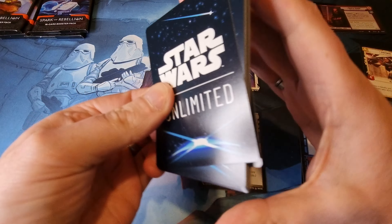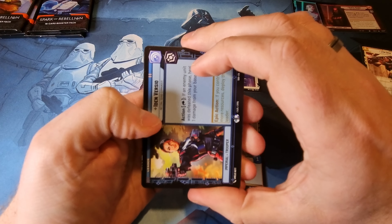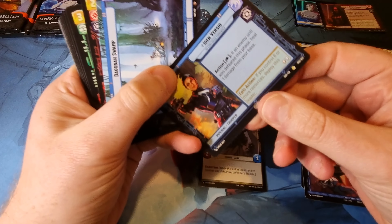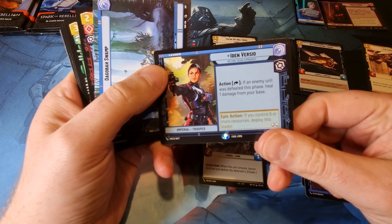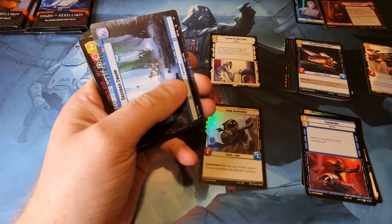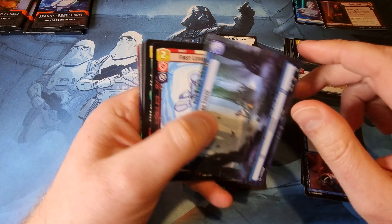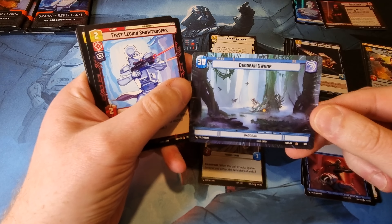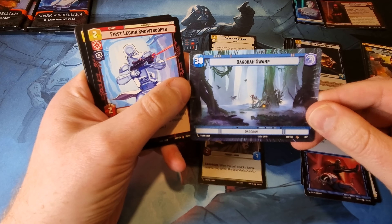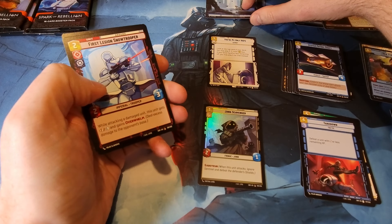Hopefully we'll be able to find a legendary in this. Iden Versio — this is a rare leader, and actually one I didn't have from the booster box. I will be doing a review of the booster box and my collection so far. Hyperspace Dagobah Swamp, very nice indeed — the hyperspaces can go up there.